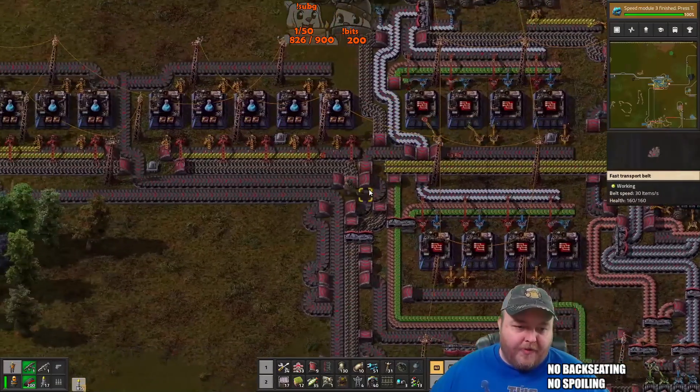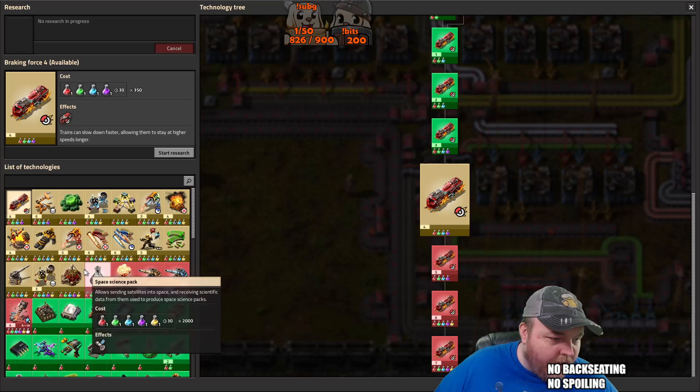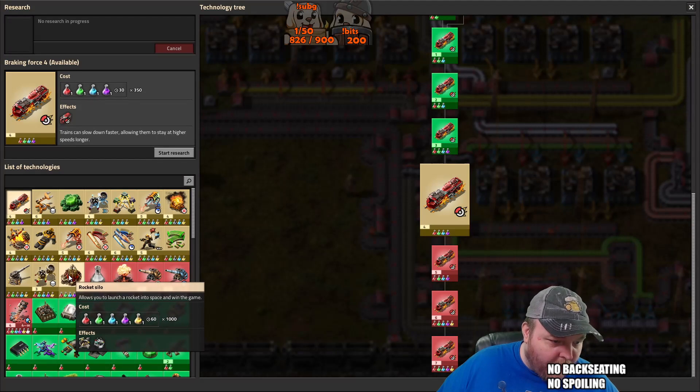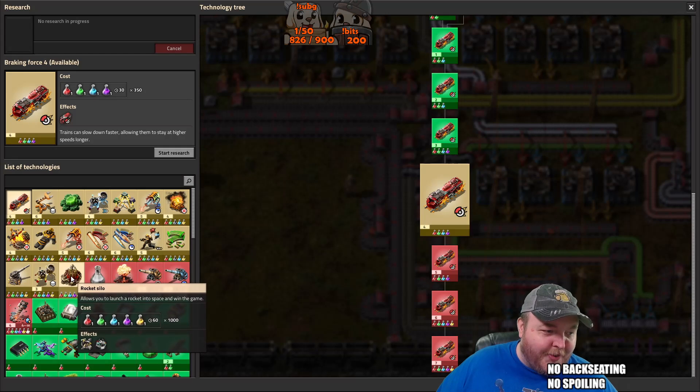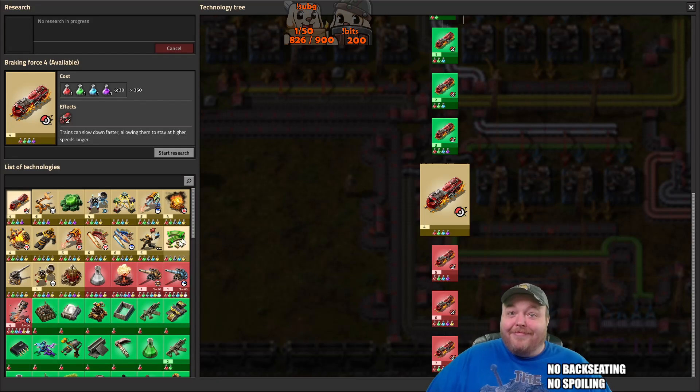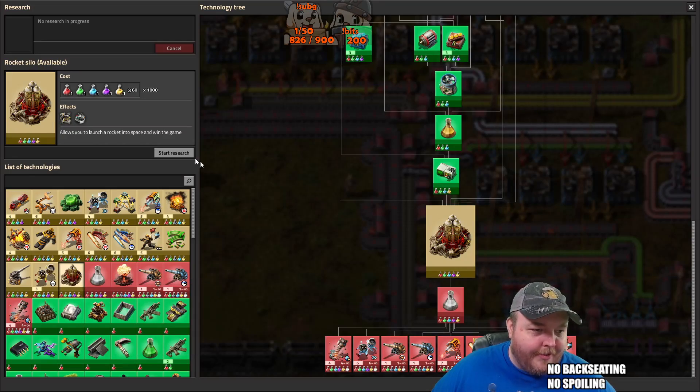Speed module finished — all right, what's next? Rocket silo — allows you to launch a rocket into space to win the game. Well then, that could be something, right? Let's research that.